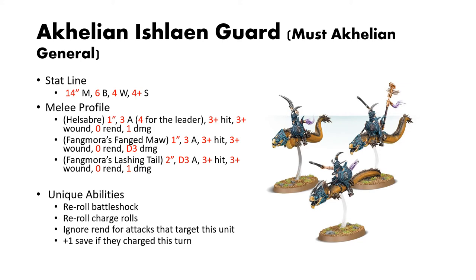Next up is the real meat of the Idoneth Deepkin — the Akhelian Ishlaen Guard. In order to take these as battle line, you must have an Akhelian General. They have a stat line of 14-inch move, 6 bravery, 4 wounds, and a 4-up save. They have 3 melee profiles. The Hellsaber: 1-inch reach, 3 attacks, 4 for the leader, 3s to hit, 3s to wound, no rend and 1 damage.